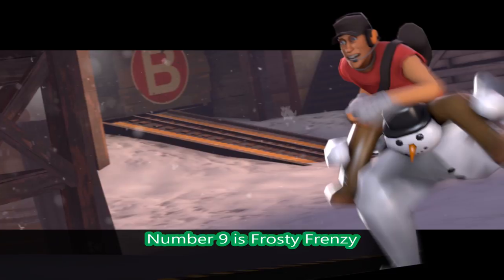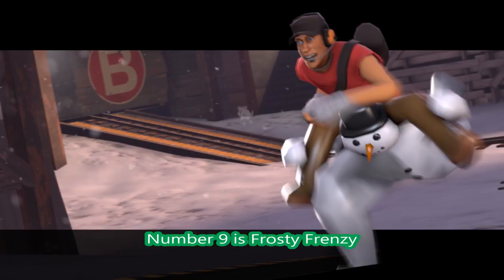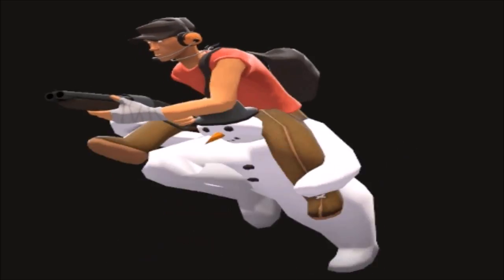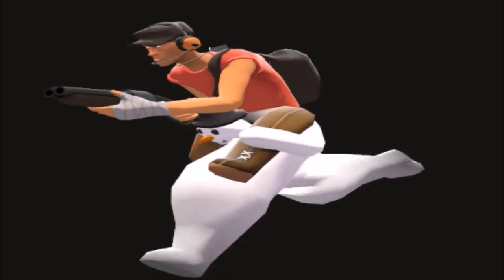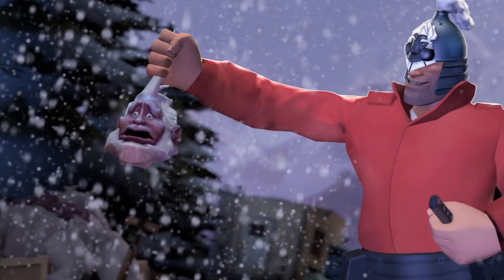At number 9 is Frosty Frozen-y. Did I say that wrong? Well, it's basically legs for the Scout. Even running, I think it needs some improvement. But, like the Sniper Ostrich legs, Scout has a snowman one. Go Frosty!